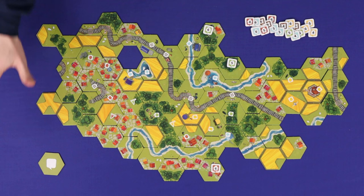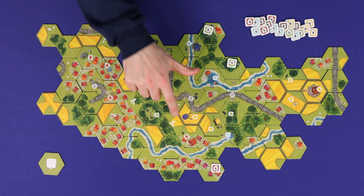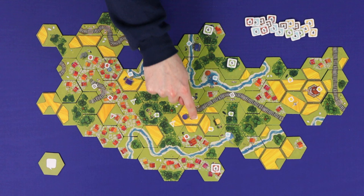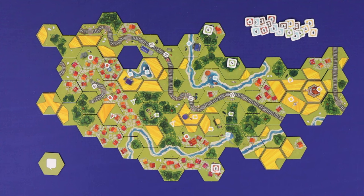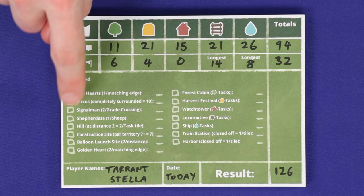Now count up your final score. There are three ways to score in the first scenario. First, add up all of the numbers on the task markers which you completed through the game — here it's 94. Now find the three flags: if the flag is within a completed area, that is, all of its sides are closed, then score one point per tile. This yellow flag is worth 4 points, this green flag is worth 6 points. The red flag, while it's in a much larger area, is not a closed area — it has open edges, so the red flag scores nothing. Finally, your single longest stream and your single longest railway score one point per tile, so here 8 points for this stream and 14 points for this railway. Everything else on the score sheet needs to be unlocked.